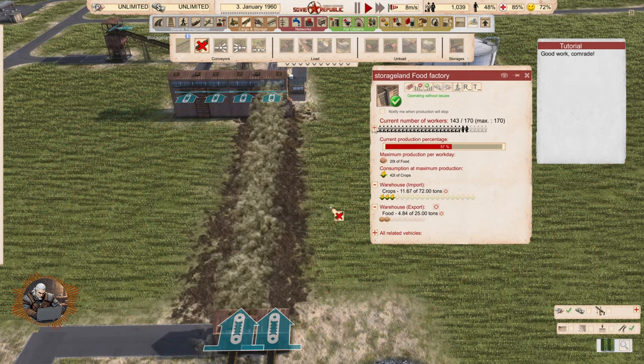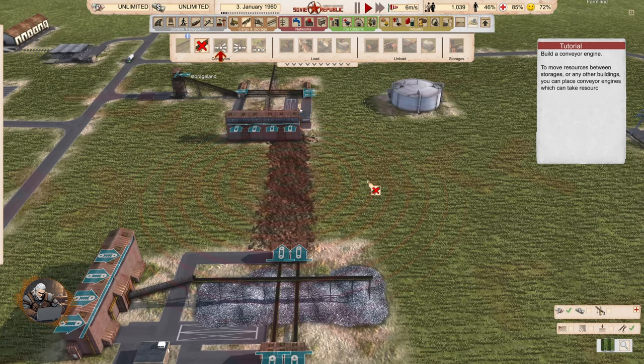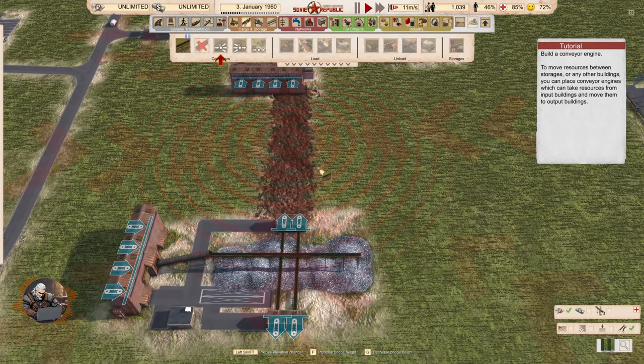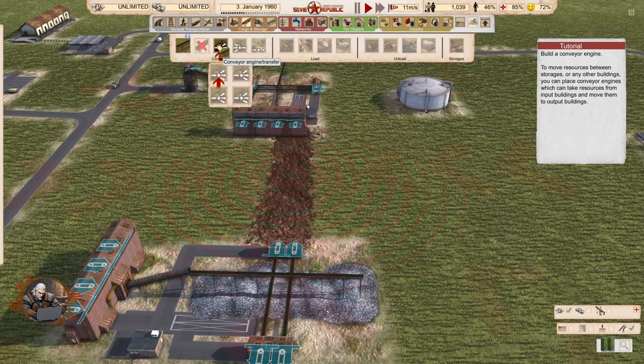Cancel the conveyor connection. To move resources between storages or any other buildings, you can place conveyor engines which can take resources from input buildings and move them to output buildings. So the lesson here is that a direct connection is not going to pull the resources automatically — we need to use a conveyor engine for transferring that.